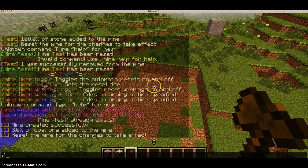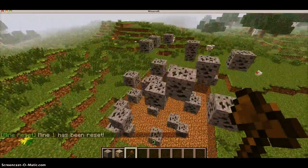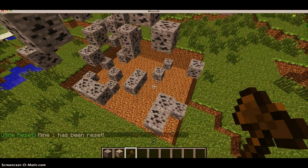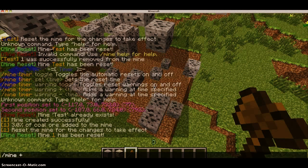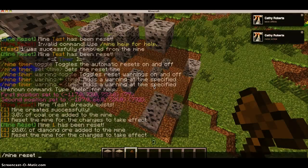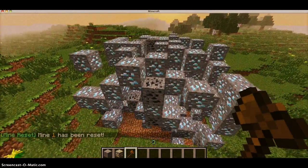That means you need to type in /mine reset in order for the change to take effect. Our coal ore has just appeared. Now what else you can do is you can do that with any resource you want. So /mine plus 56 for diamond ore, and since I like diamond ore, I'll do like 20%. And then after that you need to type in mine reset again, and there we are — it'll add diamond to the mine.